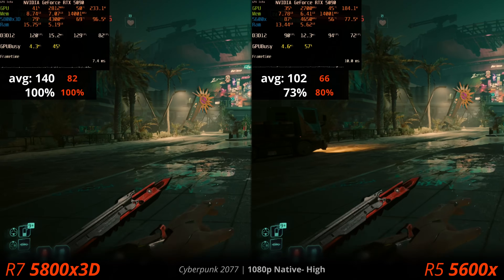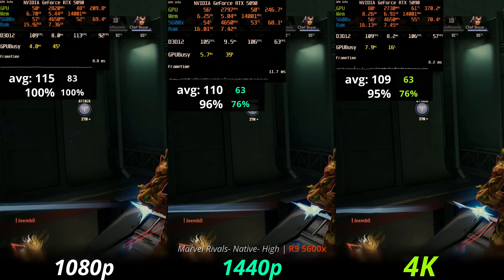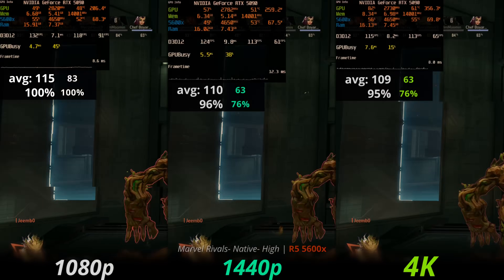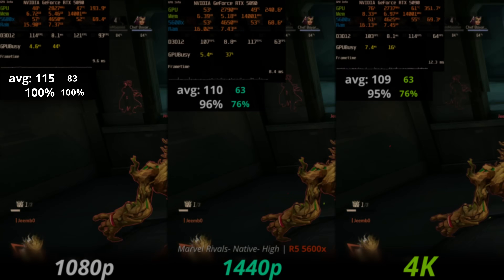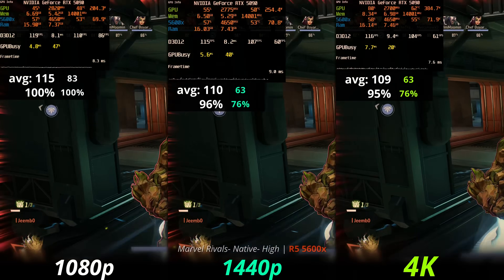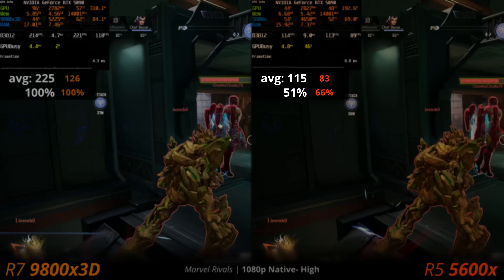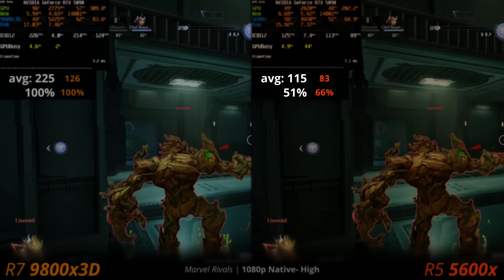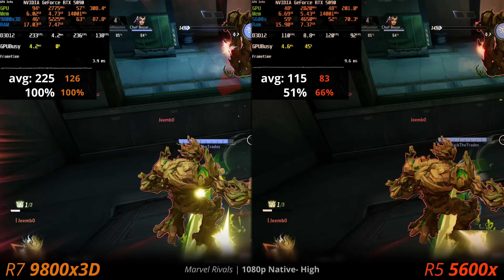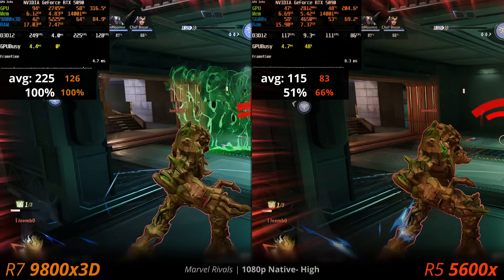In Marvel Rivals with a 5600X, getting a 5090 is not going to help you — you can only get like 100 fps regardless of resolution. Every resolution is limited, so you might as well just play at 4K. It's 49% slower than the 9800X3D in this title. If you want to play this game, getting a better CPU will be well worth it. The 5090 is just sitting there idle.